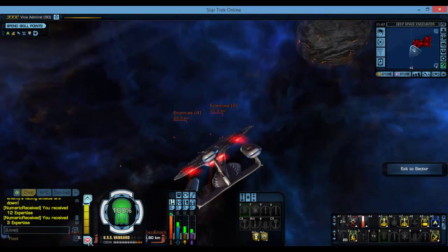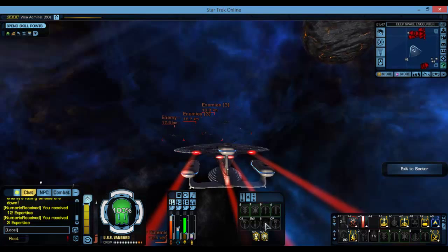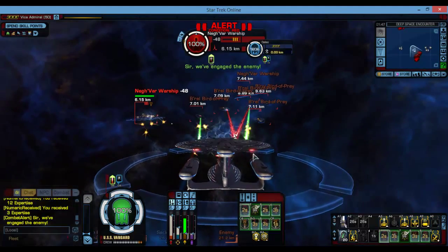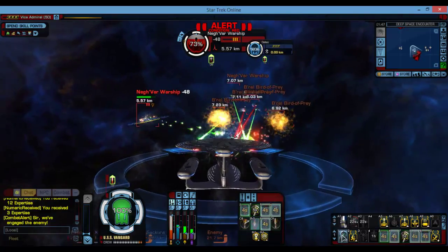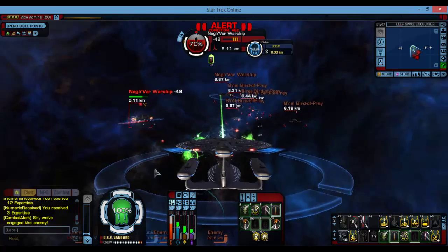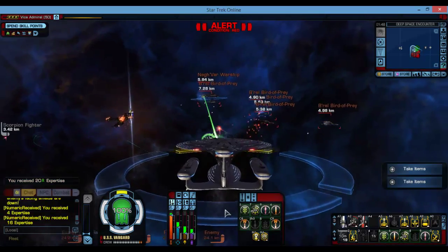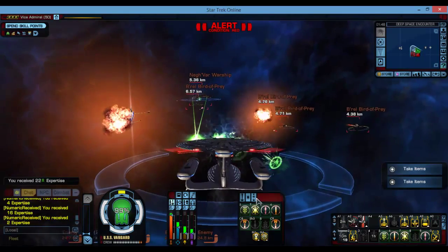So I always go for the most powerful ship first. I have all my power directed at my attacks so my weapons are more powerful. My shields are second and my engines are below that.